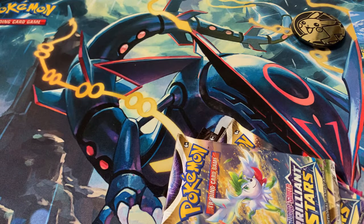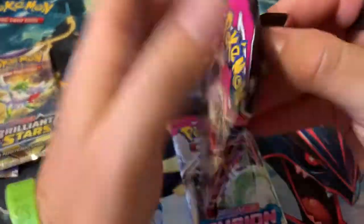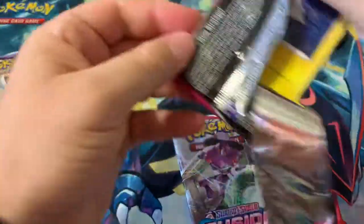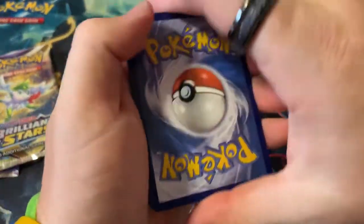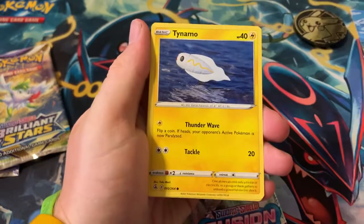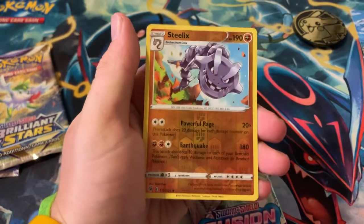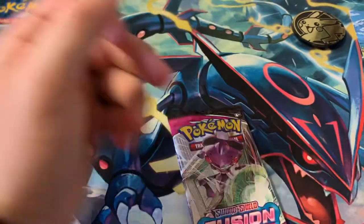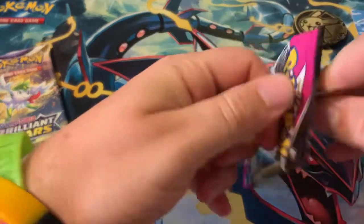Hopefully we get some hitters out of these. We've got two Brilliant Stars and two Fusion Strikes — we'll start with the Fusion Strikes first. One, two, three, four — going darkness, electric. We got Marshtomp, Croconaw, Walrein, Simisage, Timburr, Gligar, Meowth, Eevee, Steelix reverse, and a Goodra as the regular rare. Not too bad — the Steelix reverse is a rare though, so that's not too bad.